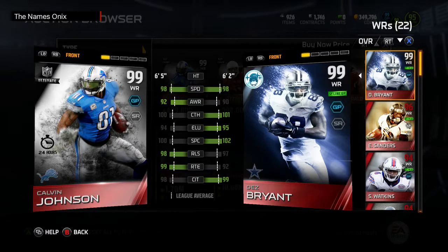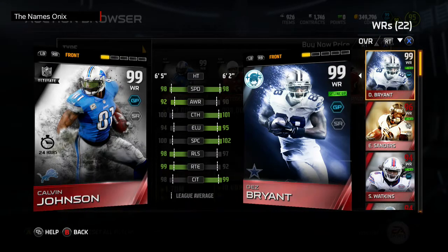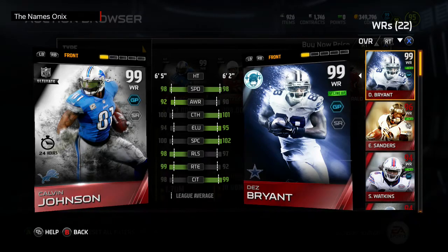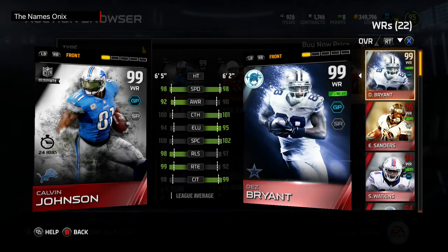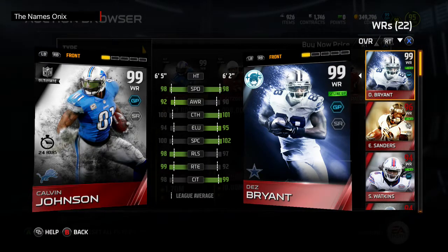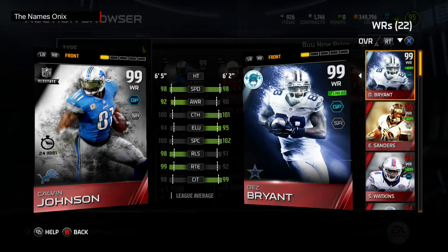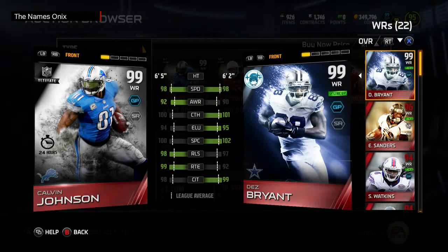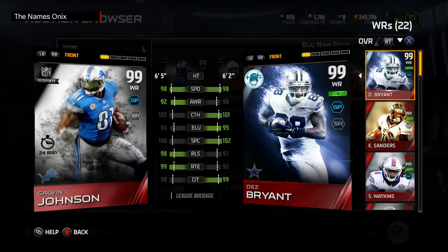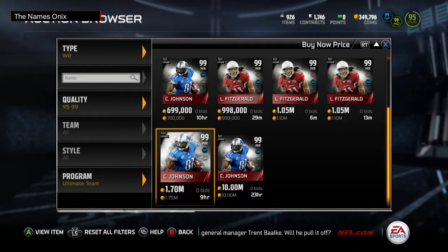As you can see, Dez is very, very similar to this 24-hour Calvin, and I just showed you how similar Dez was to the Larry Fitzgerald — just the base Larry Fitzgerald, not even the 24-hour card. That should already tell you how similar that base Ultimate Legend is to this 24-hour Calvin Johnson, which is kinda weird. I kind of thought 24-hour Calvin was just going to be ridiculously better than every other receiver that got put out, but it's not looking that way. But yeah, that's gonna be it for this one — I'm outta here.